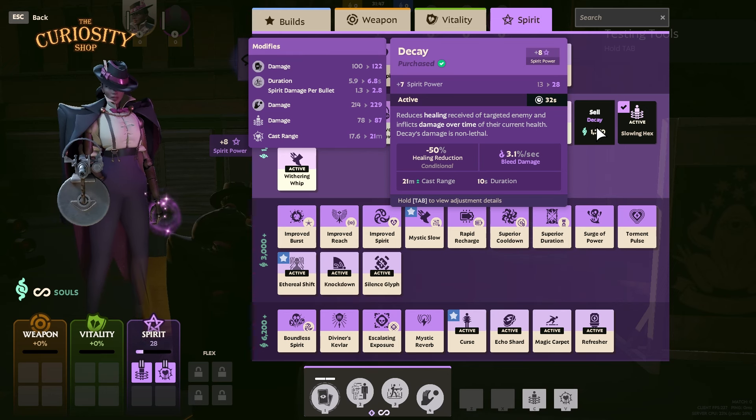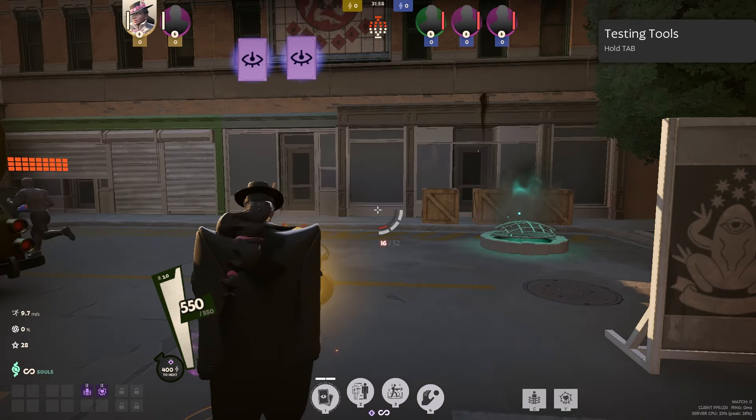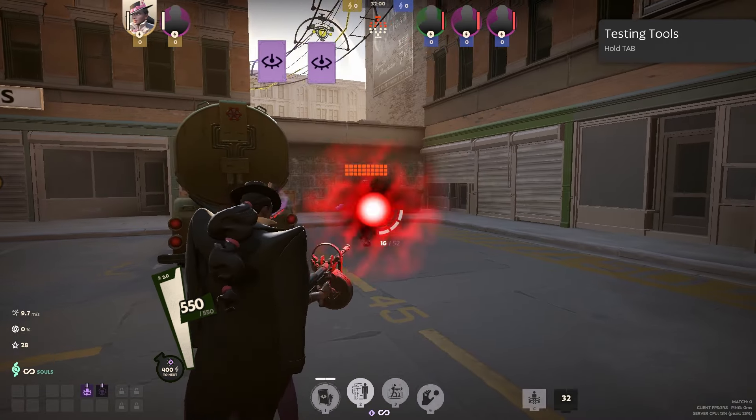Next we have Decay. Decay will add a healing reduction to the target as well as dealing 3.1% damage per second, scaling with spirit power. It's basically a counter to characters that heal a lot — characters like Wraith, Abrams, and Infernus. This is a very good item to use against them.